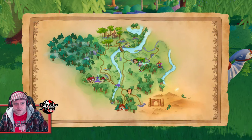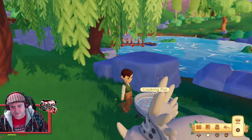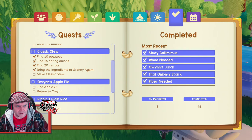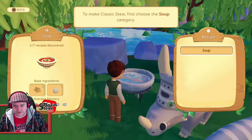How do there, chums? I am over by Owen's Lake, as you can see here. I'm just round past his boat - you can see his boat just over there - but there's a cooking pot here. Now I've got a mission to make classic stew. So I have to put in the ingredients in this pot. Let's give it a go.